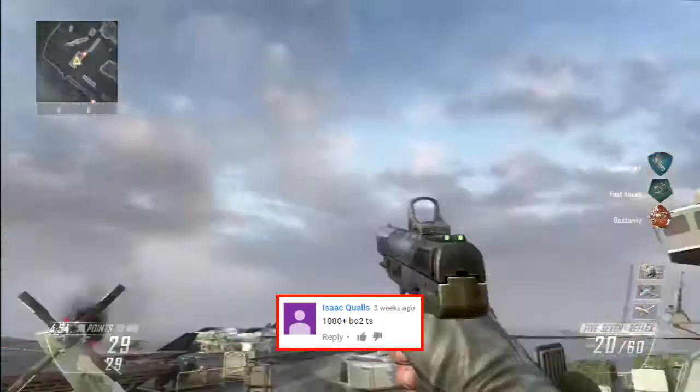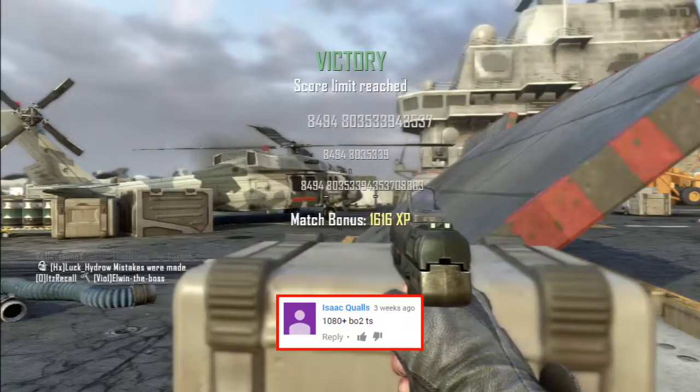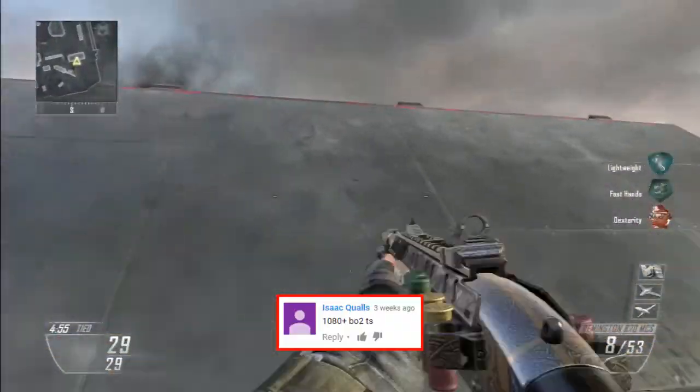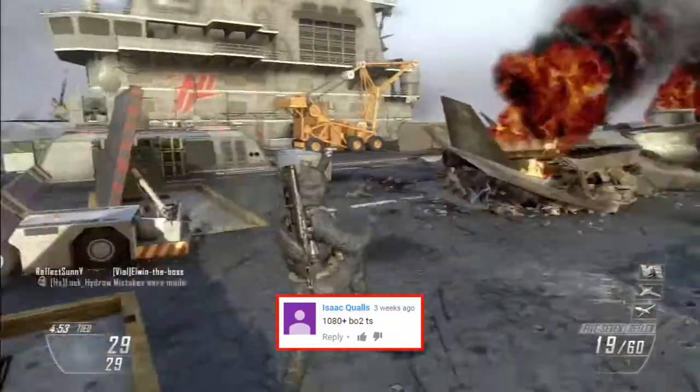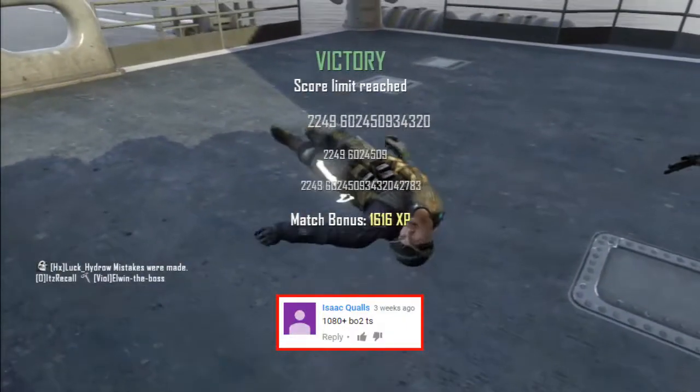Up next, Isatguals — hopefully I pronounced that right — wanted to see a 1080-plus Black Ops 2 trick shot, and Recall is going to come in here on Carrier. As you can see he goes for a really nice trick shot, throws it all the way across the map, and takes out the guy next to the Blackbird.